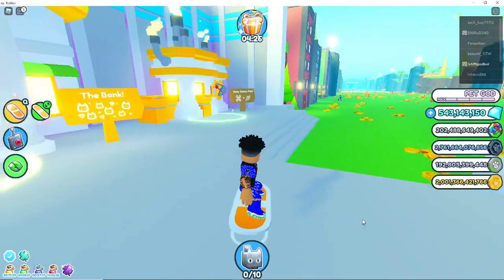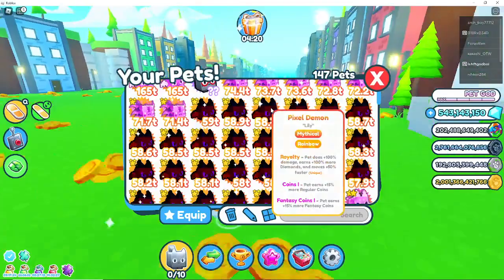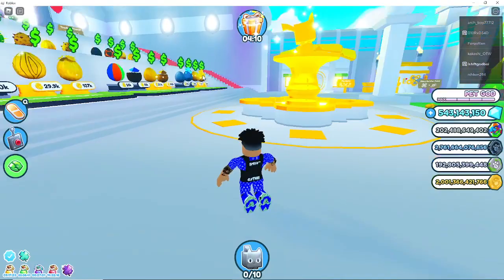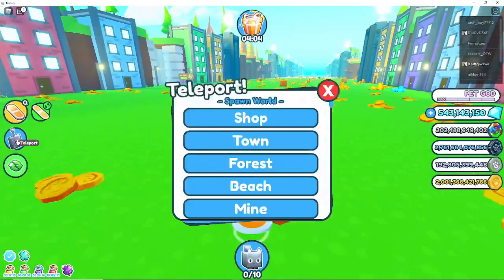You're gonna have to unlock Pixel World, because this is the best pet in the game — the Dark Matter Pixel Demon. But I have a bunch of rainbows that I'm gonna be giving away. You're just gonna want to travel to the Pixel Forest.